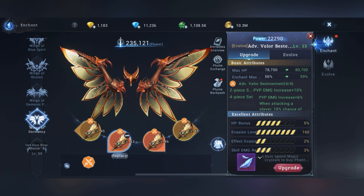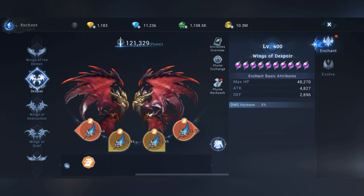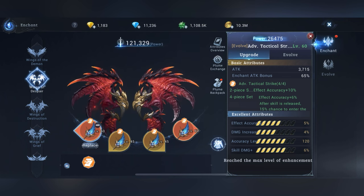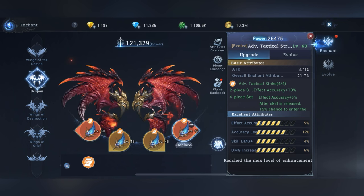How to upgrade the plums: on slots one and four you get effect accuracy, and on slots two and three you get effect evasion.